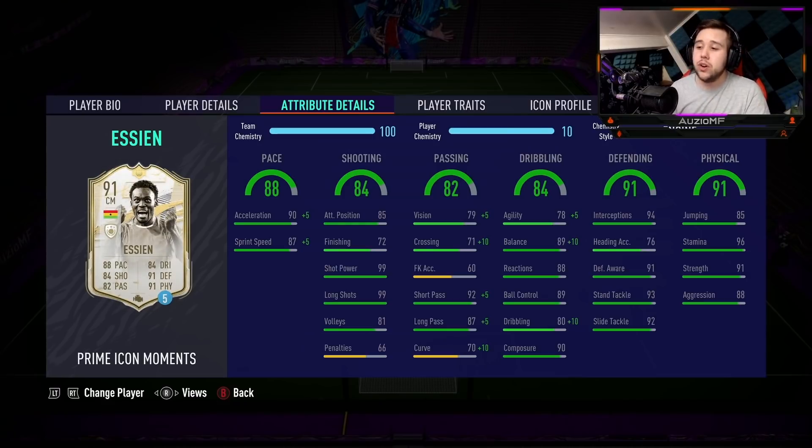Look at his passing ability - he has got 84 vision, 81 crossing, 63 curve, 97 short passing, 92 long passing with 80 curve as well. Those passing stats tell me he's going to be able to pass the ball pretty much with both feet because he has got a four-star weak foot. Dribbling: 83 agility, 99 balance, 88 reactions, 89 ball control, 90 dribbling with 90 composure. The engine chem style is definitely the way to go.